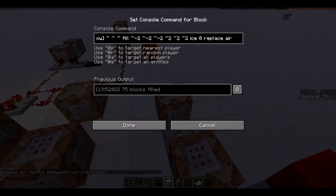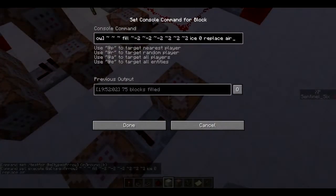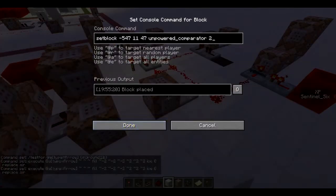This one is actually only one command block. What it does is execute at the arrow, fill with some relative coordinates, ice, zero, replace air — so basically it replaces air with ice, but it doesn't replace things like command blocks with ice, so it doesn't turn your entire world into ice, but only the air blocks. Pretty useful.